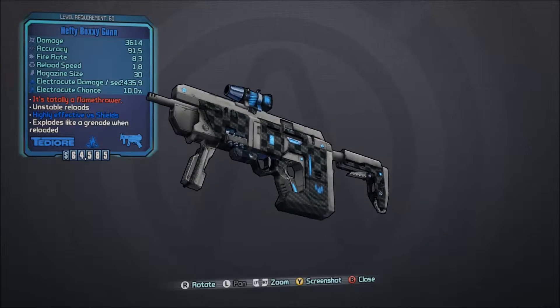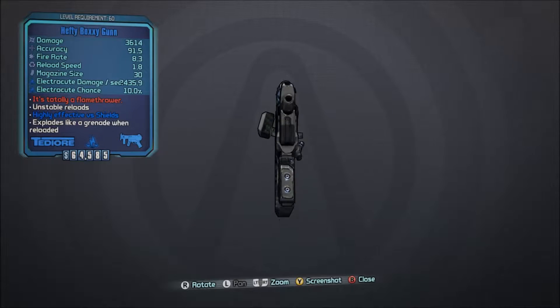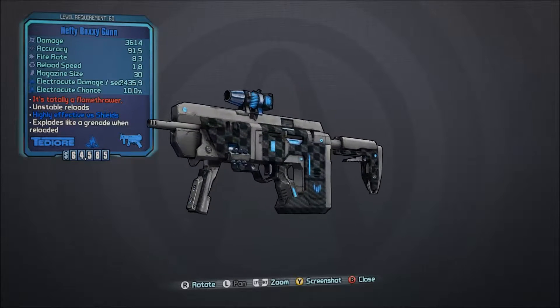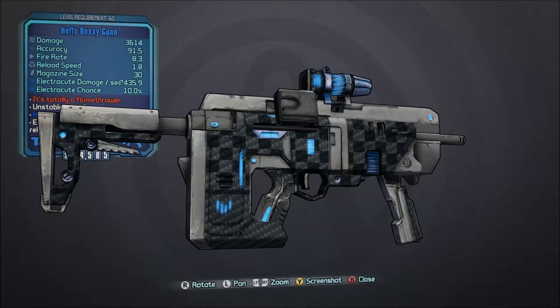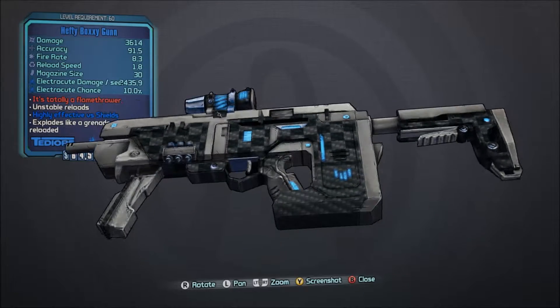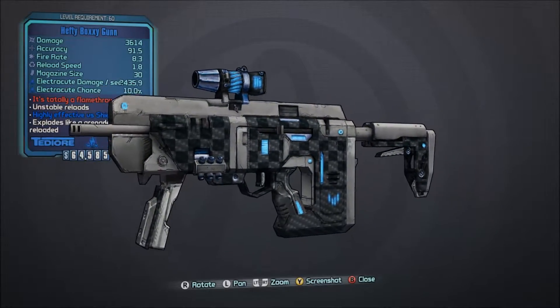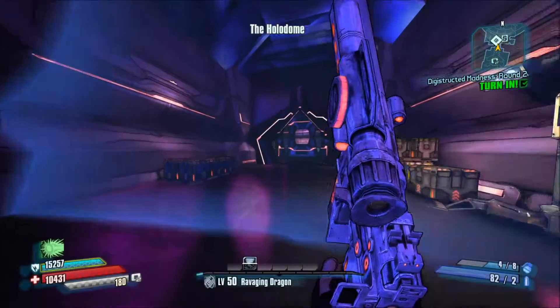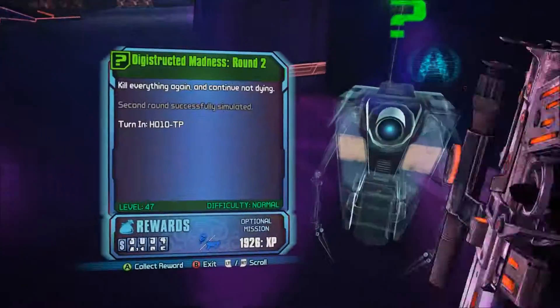Today we're going to be taking a look at the Boxygun SMG. Unlike most TD or SMGs, what makes this one so special is that it has the possibility to blow up in your hands. To get this particular gun, you're going to need to just simply beat the second round of the Holodome DLC.